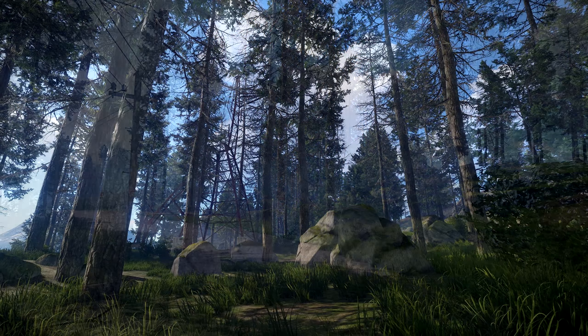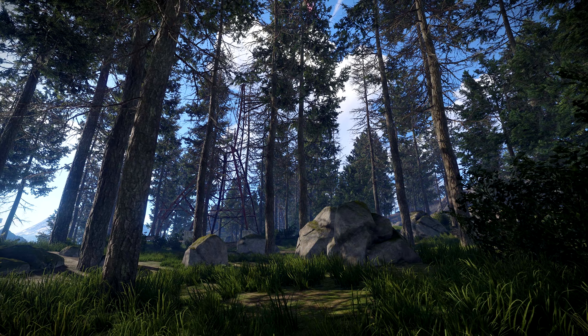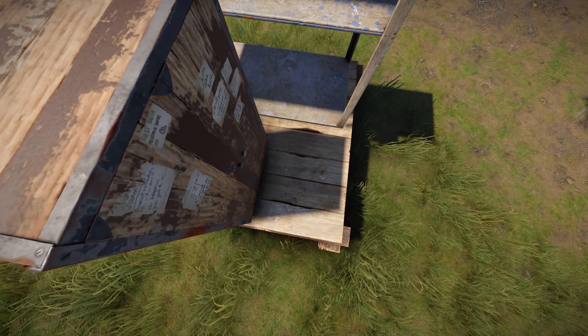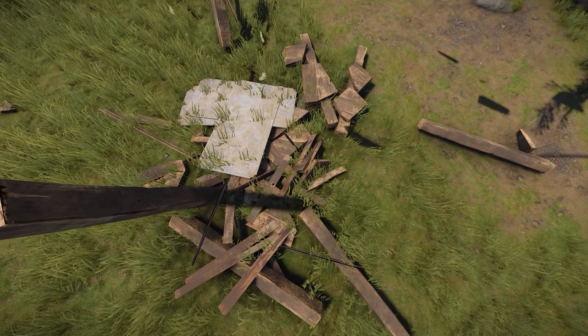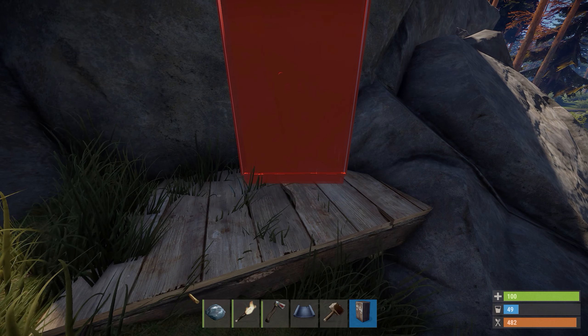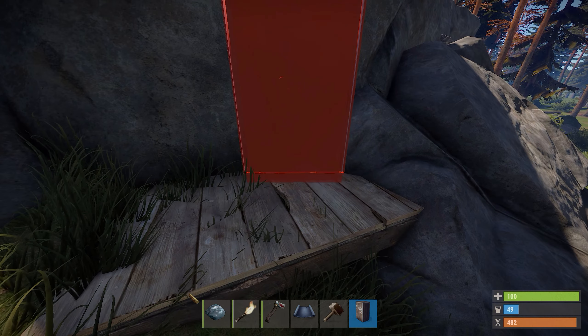More deciduous types such as oak and beech are planned, including extra ground foliage in forests. No idea when these will be in yet, as it is a large job, but stay tuned. A couple of fixes to building were in the commits this week — shelves and tool cupboards will be destroyed correctly if the construction beneath them goes bye bye, and tool cupboards can no longer be submerged in rocks, which would make them a tiny bit difficult to destroy.